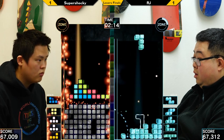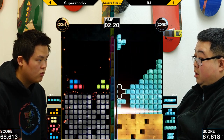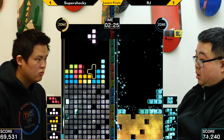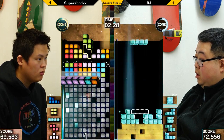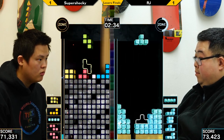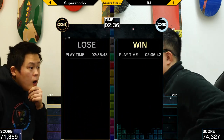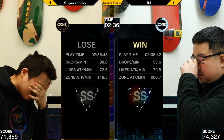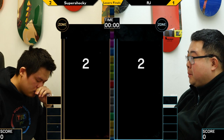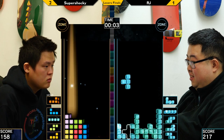He was fairly successful. That garbage is actually really clean for Phase 3. He lost out on the zone damage, but — oh, that misdrop sucks. He's gonna have to zone now and dig quick. RJ's sending a lot of damage right now — RJ very much has an advantage and capitalizes on it. RJ is very good at capitalizing when they have the upper hand in those phases — very good at recognizing exactly what they need to do to convert the round.